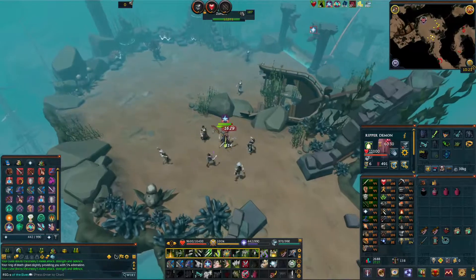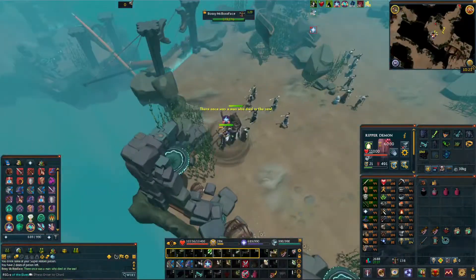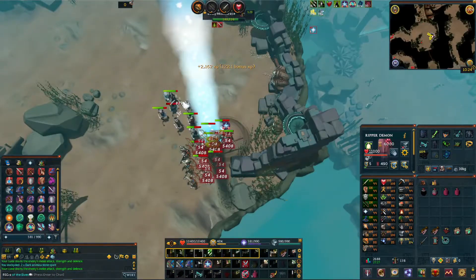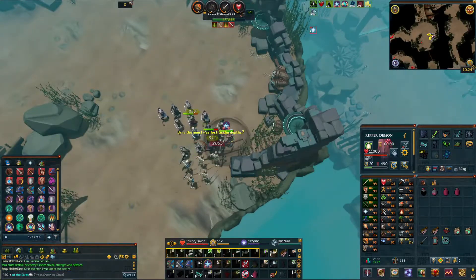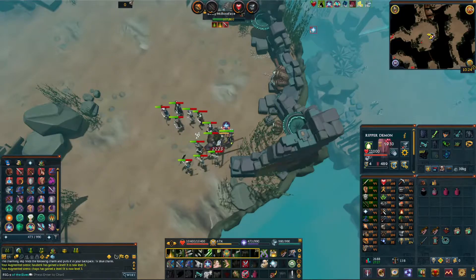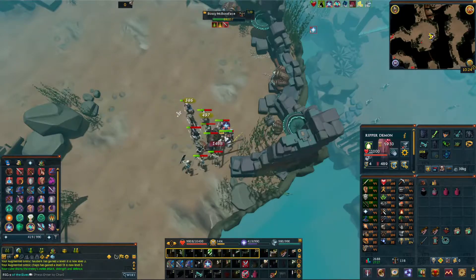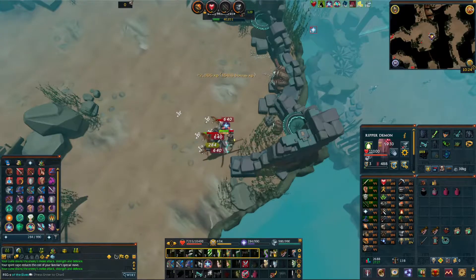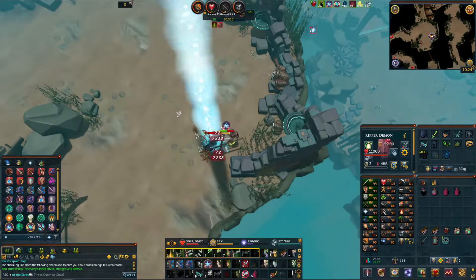The only miniboss worth killing while doing trash runs is the Bossmacht boss. You have a rare chance of getting his cosmetic wardrobe drop, and you get dungeoneering tokens every time you kill him. You can use dungeoneering tokens for a lot of different purposes, but they also have an exchange rate of 1 to 1 for dungeoneering exp.